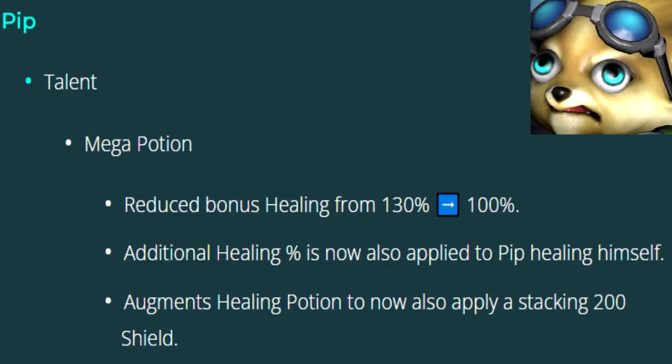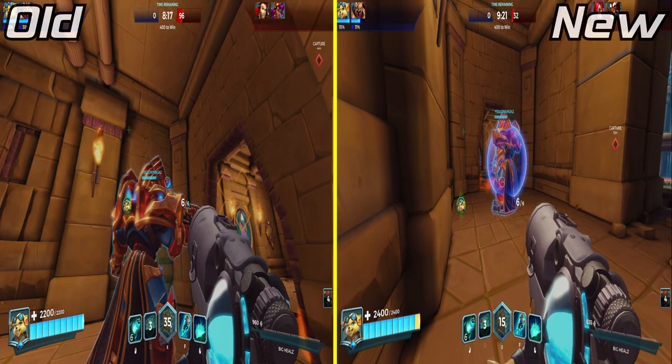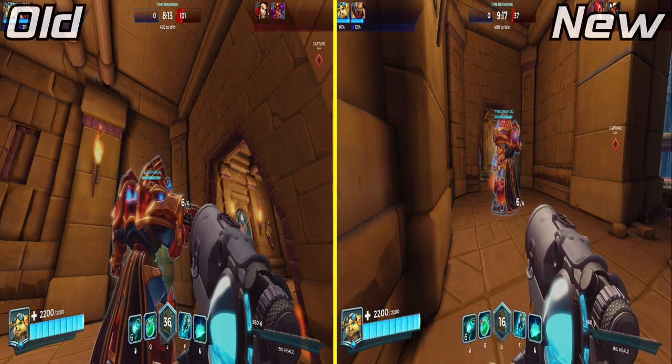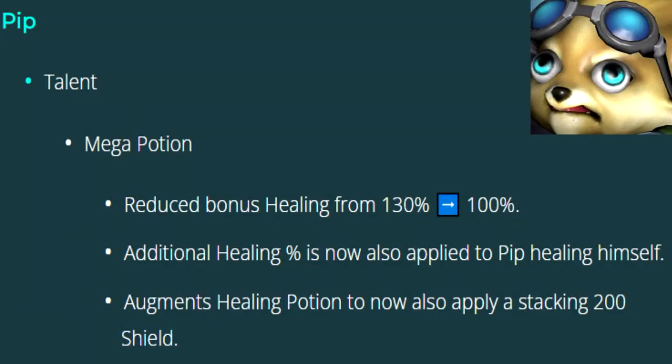Pip's Mega Potion Talent got its bonus healing reduced from 130% to 100%. But now the healing potion applies a stacking 200 HP shield to allies hit by him. Here's the Catalyst! Additionally, Pip now receives full benefit from the Augmented Mega Potion.